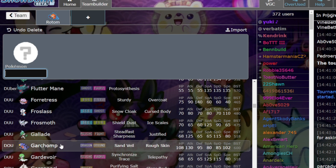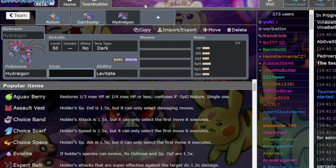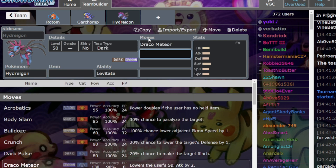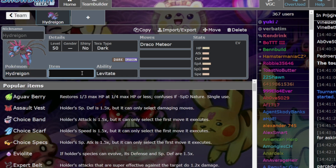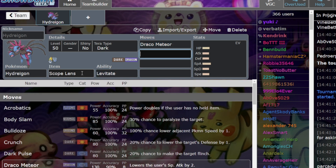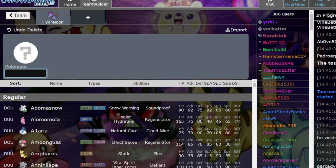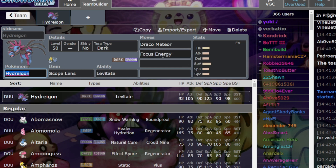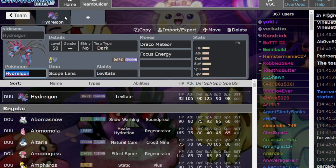Garchomp probably slams Tera Fire Annihilape pretty hard as well. And if you've got Choice Band on Garchomp with a Levitate user next to yourself, like Hydreigon for example, you will just easily out-offense Annihilape — they just have no chance. A lot of Hydreigons are carrying Scope Lens and Focus Energy for the purpose of breaking through screens, which is just a great idea. You always crit, so you don't care about your special attack drops. Also, you crit through the Order-Up boosts of Dondozo, which is just excellent. A Hydreigon with Focus Energy probably helps rid you of your Annihilape problems as well.